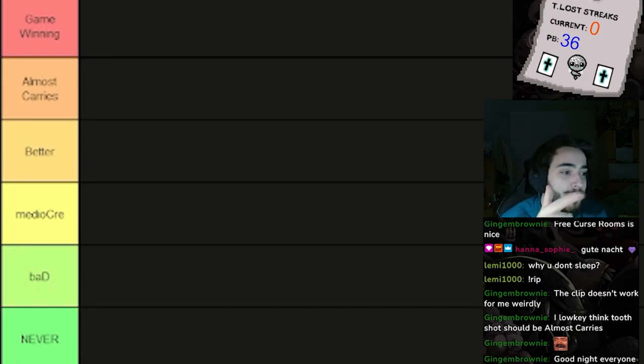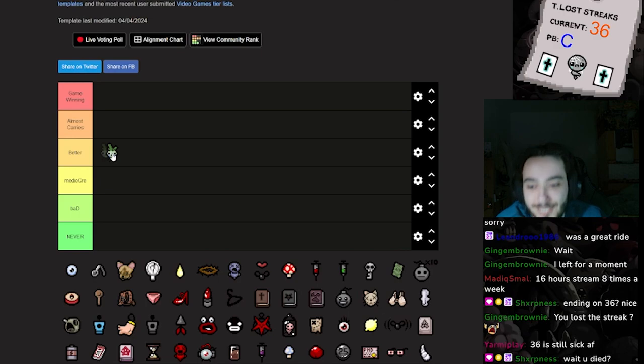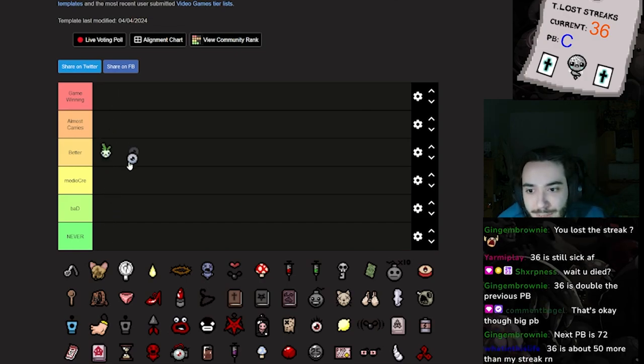Don't forget to like and subscribe. Alright, let's do this. Triple Shot is a good tier rate up, but I'm gonna put it into Better. I really don't care about Triple Shot — it's crazy with a couple of items like Tech X and Mom's Knife, but I'm personally not a fan of the tear down. I'd rather have singular tears with high tier, so I'm putting it into Mediocre.